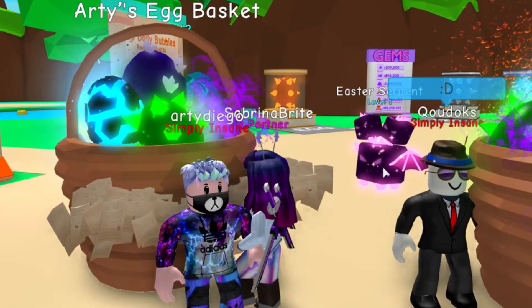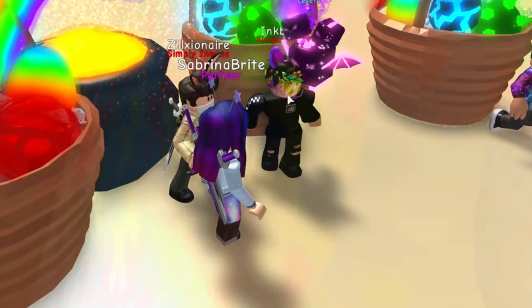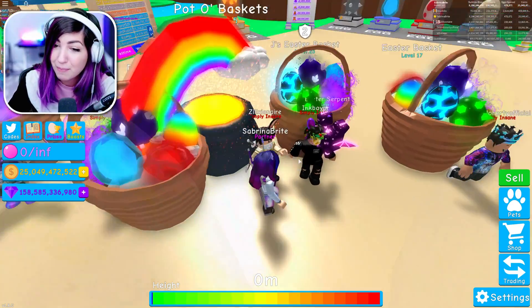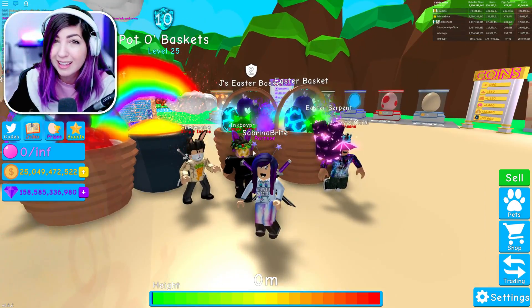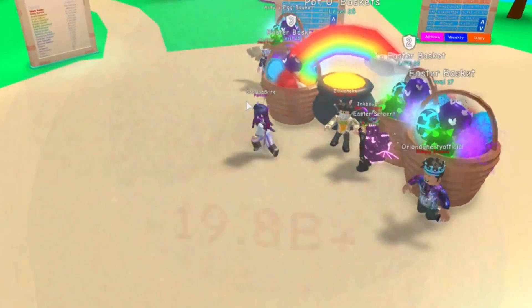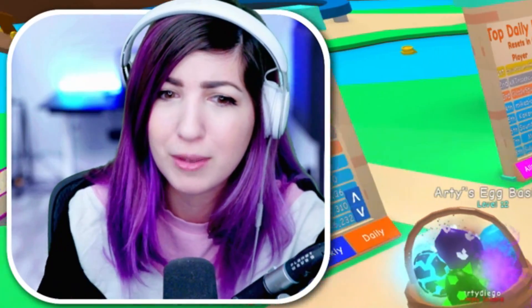We already have Diego over here. We have Kodoks — I'm sorry if I say your name wrong. We have Zillionaire, who is representing for his brother, I think. Everybody had a friend of a friend situation. We also have Inkboy over here, representing for Jay, who might have been the very first person to hatch the Easter Basket. Congrats, that's amazing. And then we also have Orion. So we have four baskets to test out and I cannot wait.